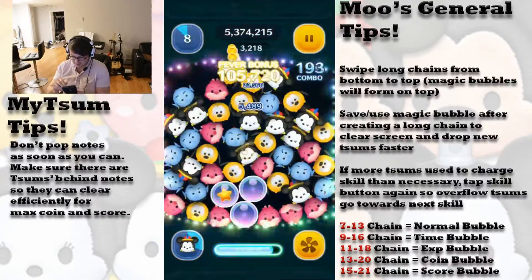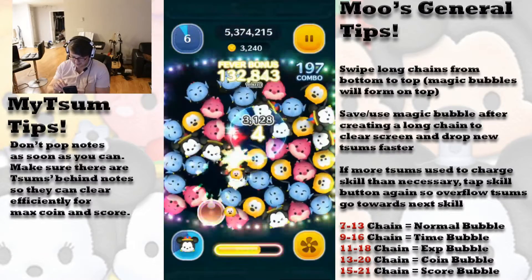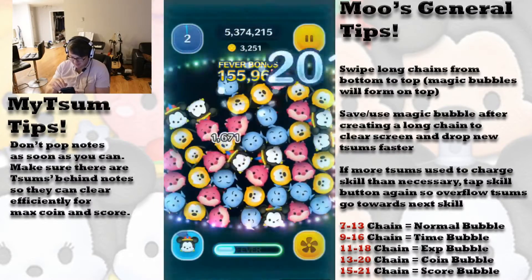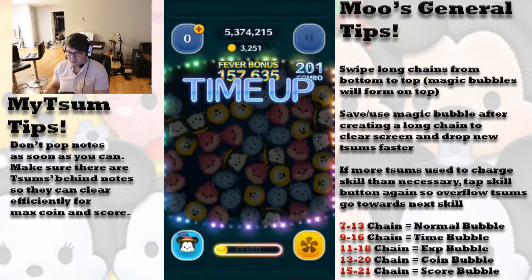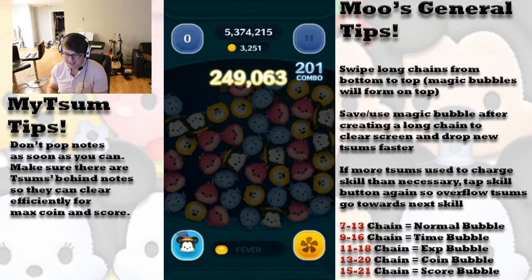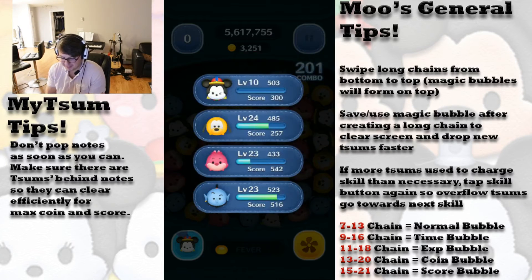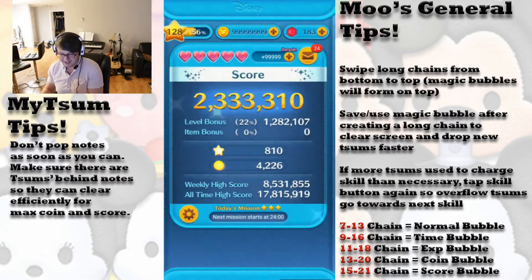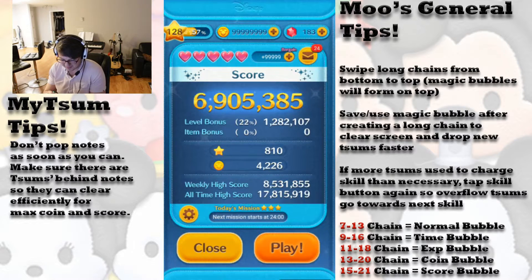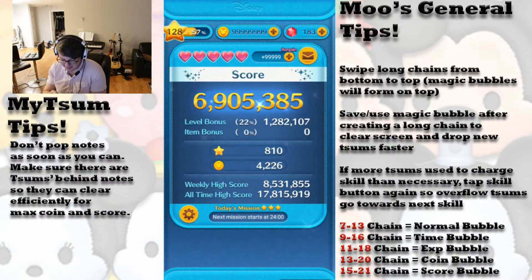I just noticed another really awesome thing about his skill that I did not notice previously: the zooms will continue to drop from the top while you are initiating it. This time we got 3,251 base coin — let's see what we get after the bonus item is applied. Okay, that's not bad — another extra 500 from that investment. Now for the last game, let's see how he does.